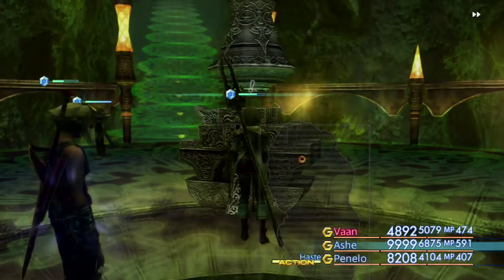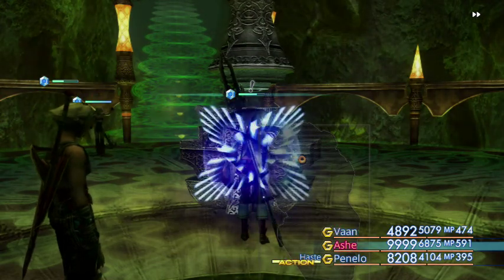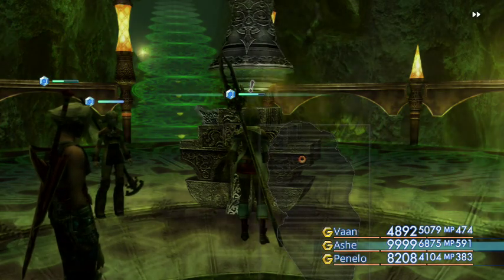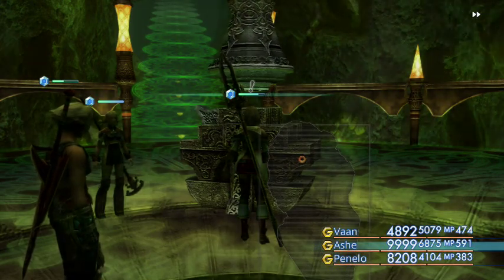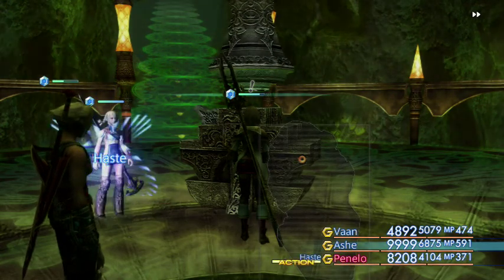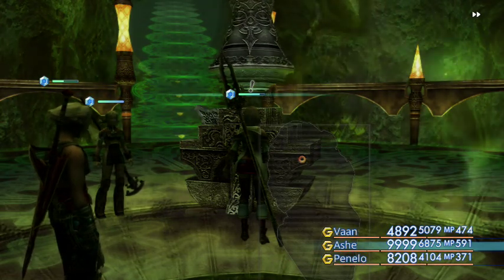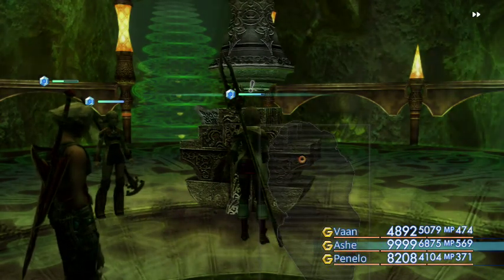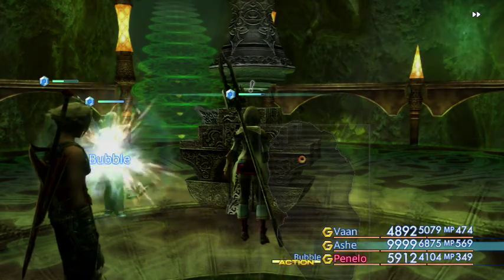Greetings YouTube, Darkswordsman here and I'm back for what will probably be the third to last episode of Final Fantasy XII: The Zodiac Age. In today's episode, before we finish off this journey through the game, we are going to clear up the last of the spells and techniques that we are missing. Most of them are one-time spawns and some only have certain chances of spawning in, so it involves coming in and exiting a few times to find them.